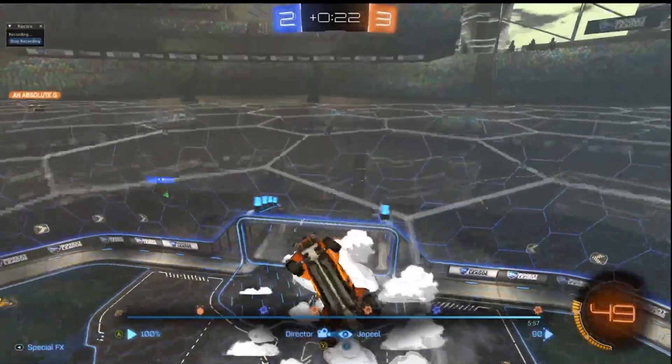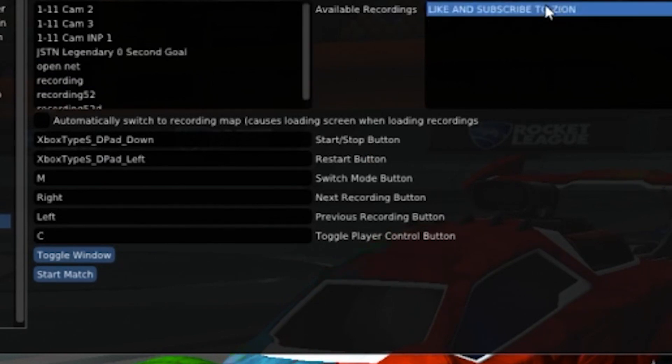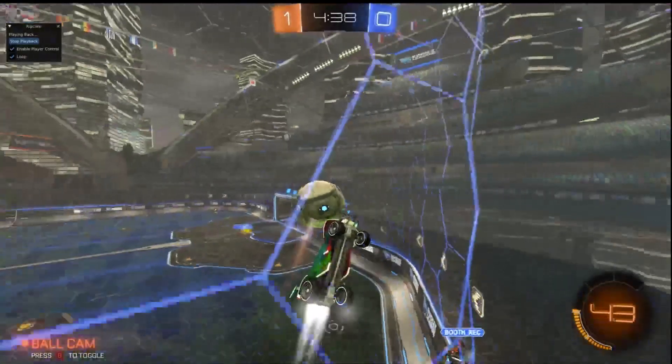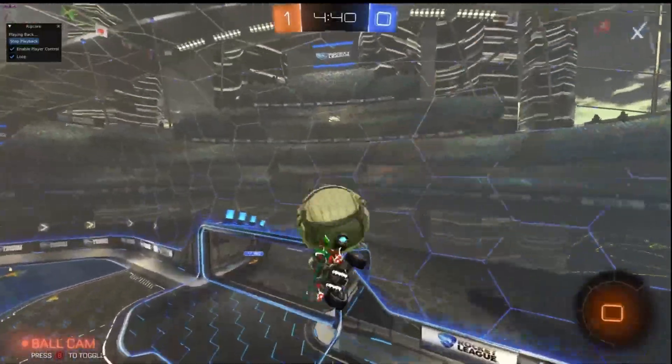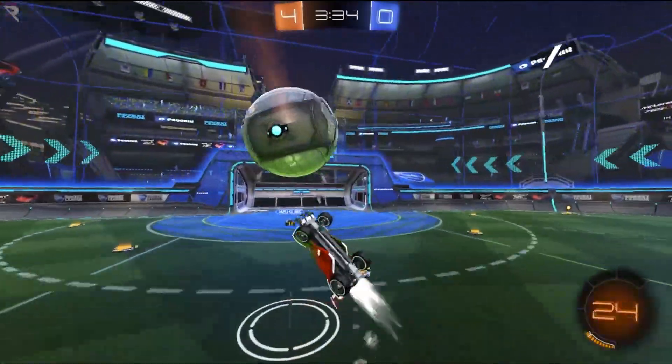This one looks a lot cooler in-game. Once you're done, go back to the main screen, pick the replay file that you just used, and click Start Match. If you're feeling a bit devious, you can also pick a replay where you clipped on one of your boys and just make them relive that for eternity.